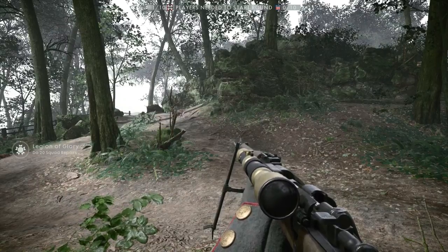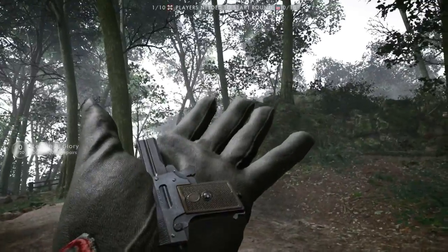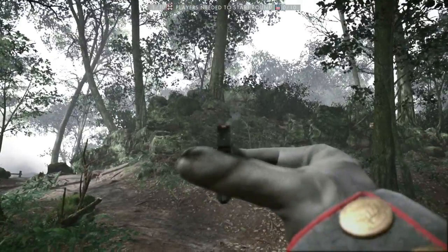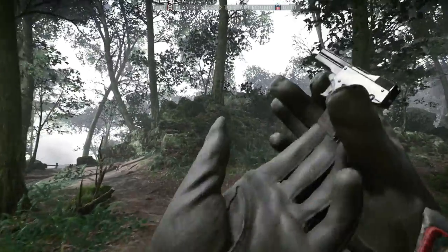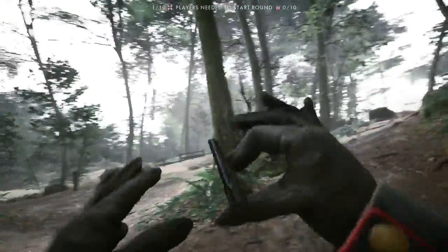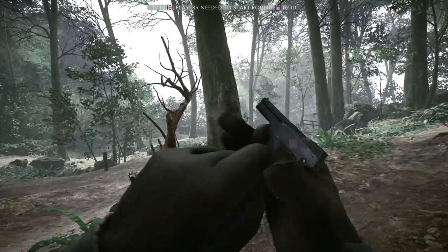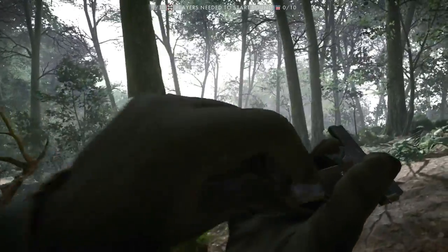Hey everyone, BrassMonkey here, and in this video I'll be showing you how to unlock the Calibri. The Calibri is a micro pistol in Battlefield 1. It looks like an easter egg, but it is an actual pistol that was manufactured in the early 1900s. The word Calibri is German for hummingbird, and the pistol was designed by a former watchmaker, which explains why it is so small.